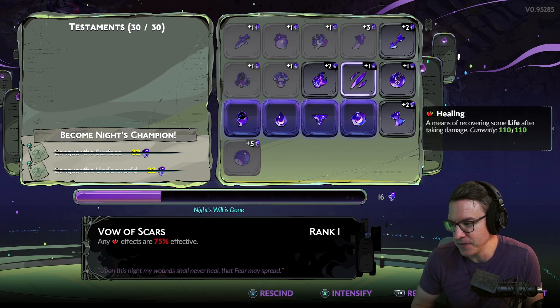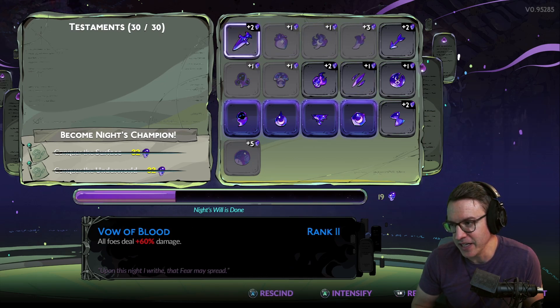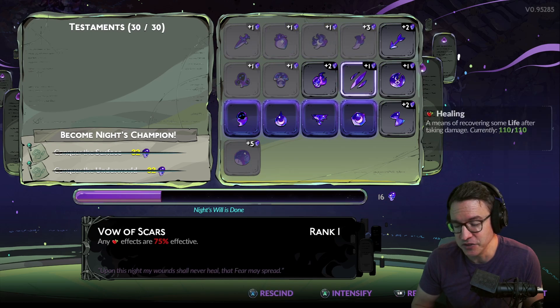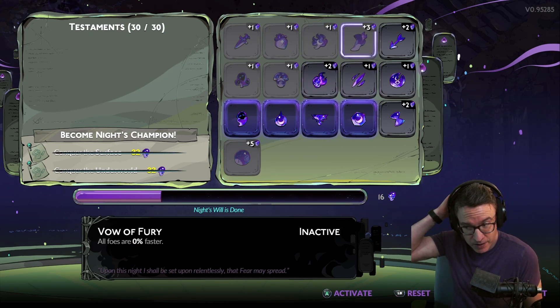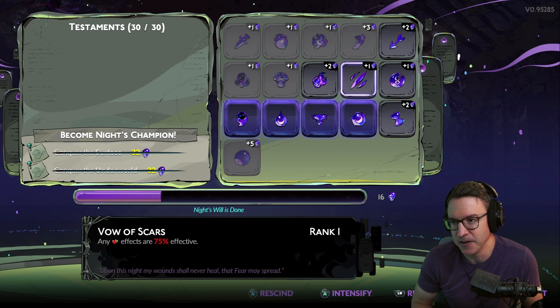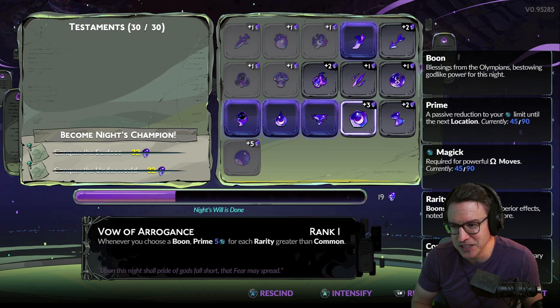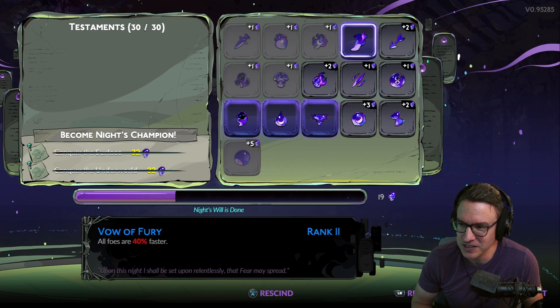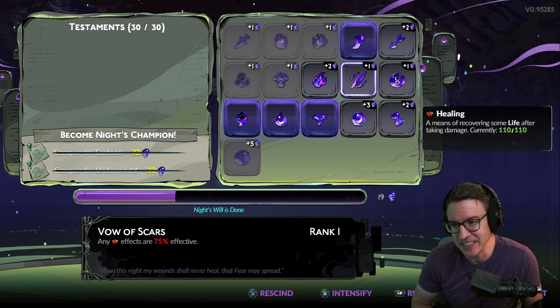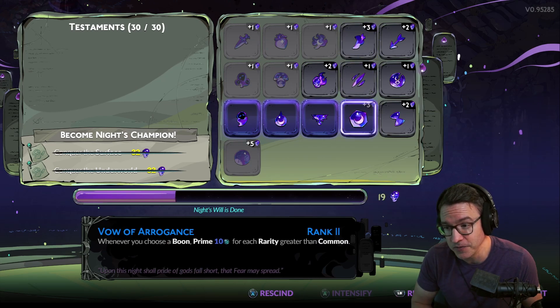I would be careful about combining Vow of Scars with Vow of Blood, because if you choose to have less healing, then also having enemies do more damage is going to be very, very painful — you can't heal all that damage that they do. I'd also be careful of Vow of Fury; enemies being faster is a bigger deal, which is why it's three points — it's a bigger deal than you probably realize. I would not put that on until you're trying to push for 32 fear. You can train yourself to get used to enemies being extra fast, but it's hard to dodge a lot of these attacks because they are attacking so fast. One point for three is probably good.